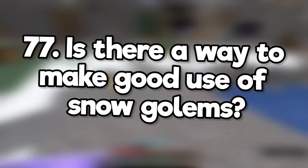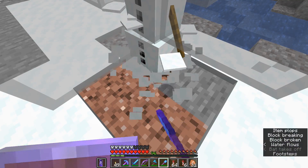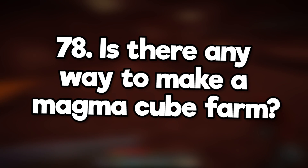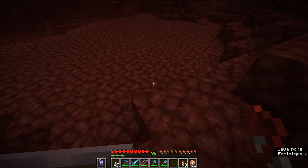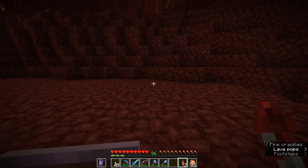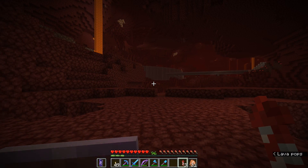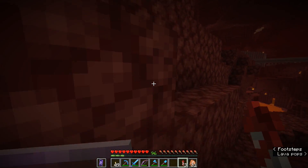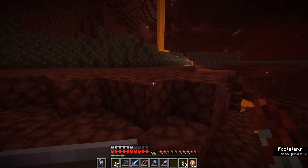Is there a way to make good use of snow golems? Snow golems can be used to farm snow, which is actually pretty good for building with. Is there any way to make a magma cube farm? There isn't a way to isolate a nether area so that only magma cubes can spawn there, so you'll just have to get them as part of a general nether mob farm. Although if you're just after magma cream, you can craft it with slime balls and blaze powder, both of which you can make specialized farms for.